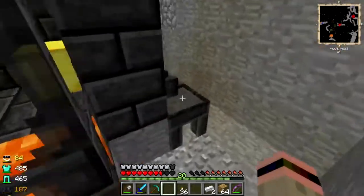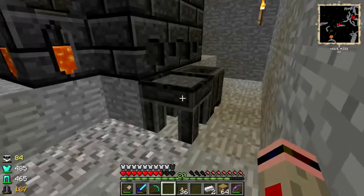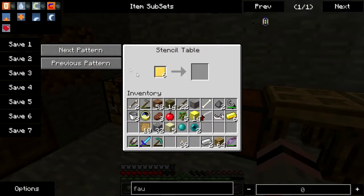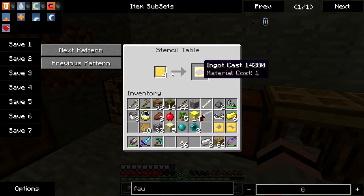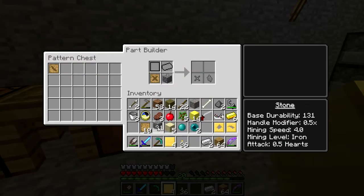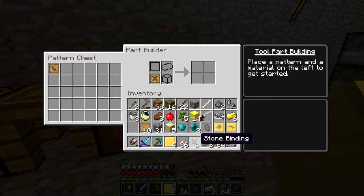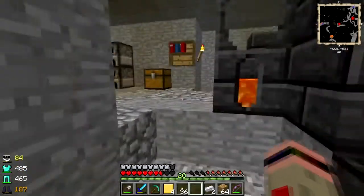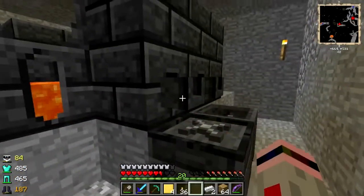The next thing you'll need when you want to start making metal tool parts is a cast. There are two ways you can get a cast. You can get a blank cast and throw that on the stencil table and use it just the same way - this will give you one pattern you can't get with the stencils, like the ingot cast. The other way is to make a part out of stone or wood or whatever, take it over to the casting table, put it on, and when you have enough gold it coats it.